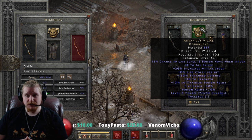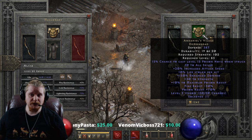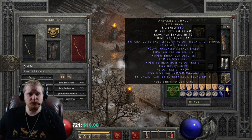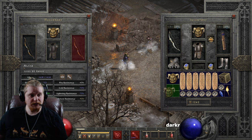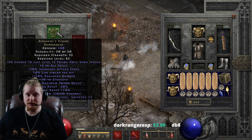You might actually prefer to use the Venom proc from Treachery instead, which is a higher level. Overall, I think a lot of people just kind of ignore the Venom proc on Andariel's Visage. Now, of course, we also have the ethereal version, which has 580 defense, which is really, really nice. You can use that on a mercenary and socket it with whatever you'd like to really build it up.